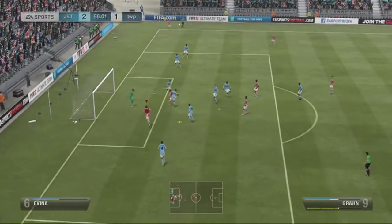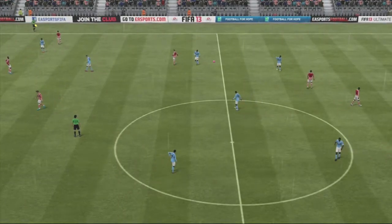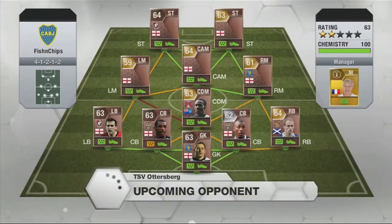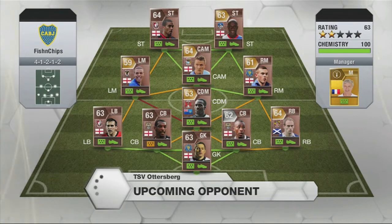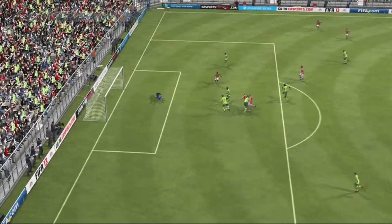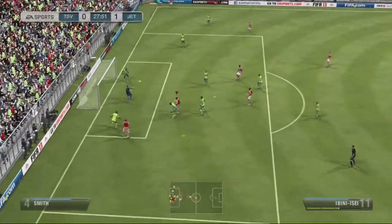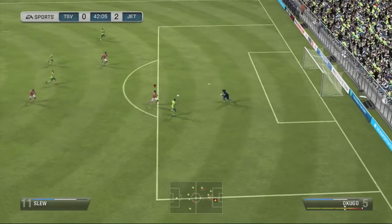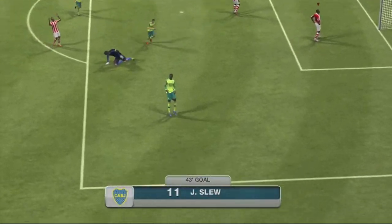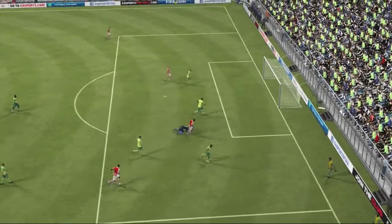The fullbacks also got forward from time to time and whipped in some pretty good crosses. This team is just so good in the air, especially when attacking on corners - I can't remember the last time I've scored so many goals on corners in such a short amount of games. Okugo, Opara and Ebene Issei are just unstoppable on corners. Ebene Issei on regular crosses is also really good. I was also extremely surprised with Daniel Lauson - his heading stats aren't great and he's only about 5'9, but it felt like he had amazing jumping because he won a ton of balls in the air.